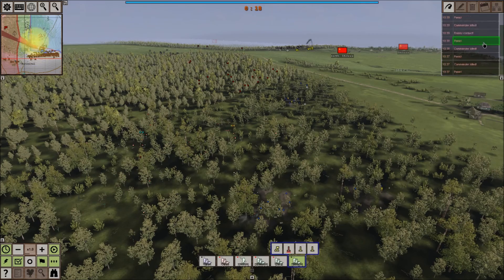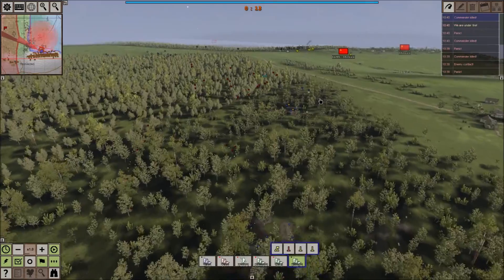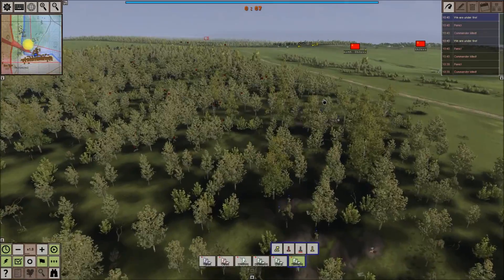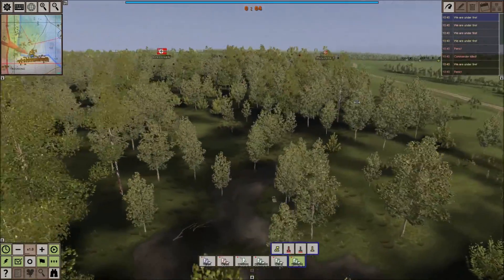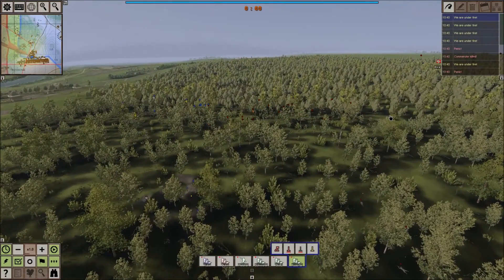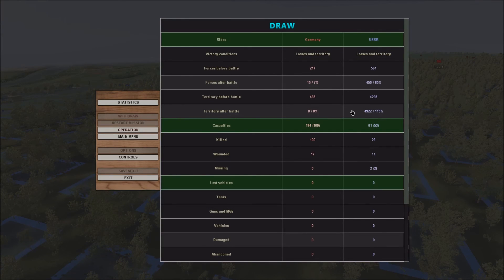It seems like the enemy has taken the C objective or we have lost too many — we'll find out soon. The battle has been a draw. As you guys can see, we have lost so much — nearly 194 casualties and the USSR has lost 206. Not the best results for the second battle of Shilovo, but we must redeem ourselves next battle. Hope you guys enjoyed this one — I'll see you guys next time.